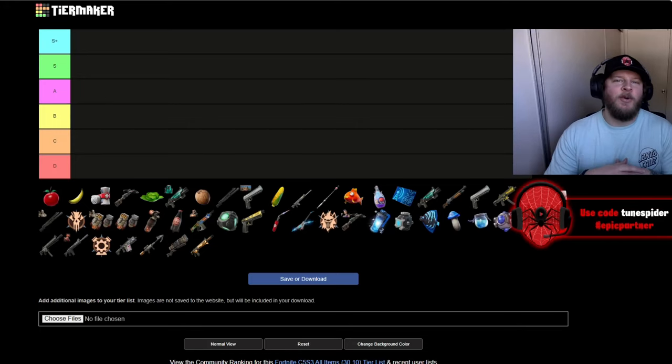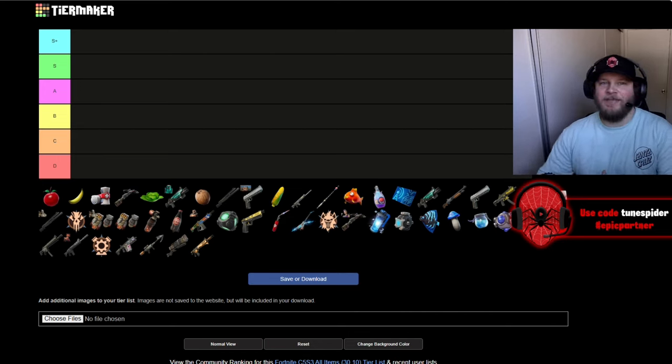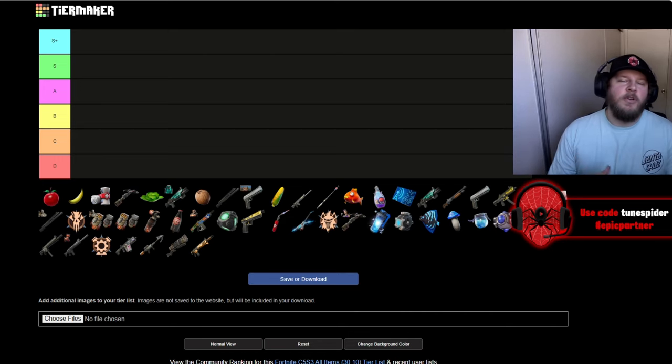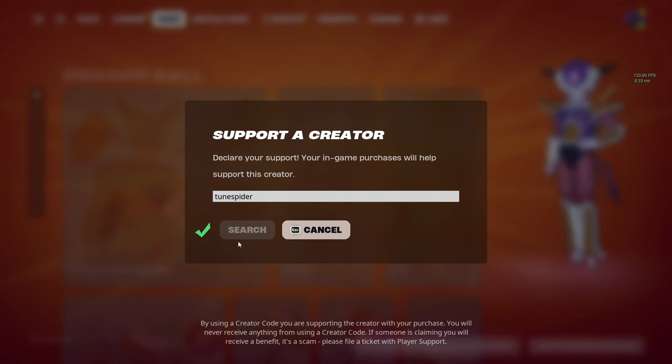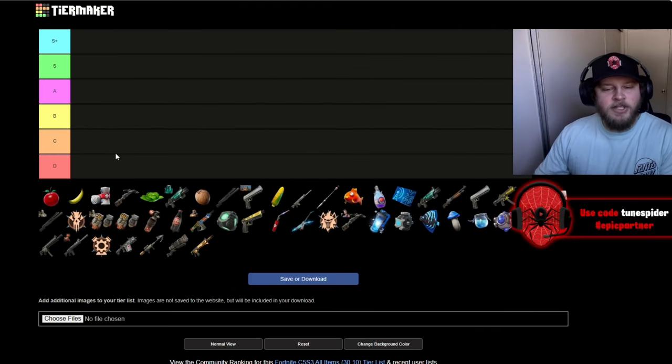Today we are ranking every Fortnite item and weapon in Chapter 5 Season 3. Season 3 just recently had an update which included a mythic guitar, so I thought it was a good time to rank all these items. If you enjoyed the video, be sure to drop a like and subscribe, use code toonspider in the Fortnite item shop to support me, and let's get to ranking.